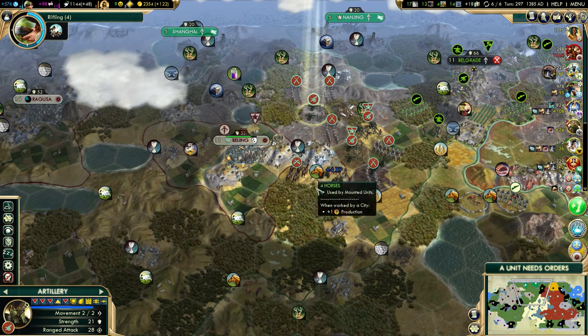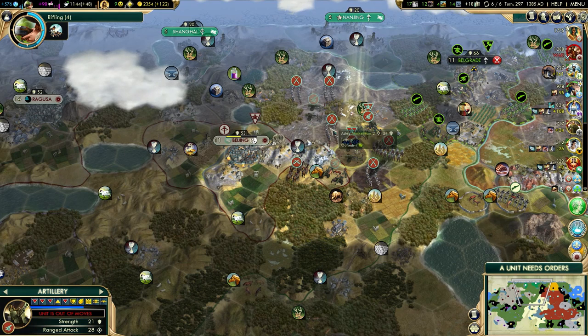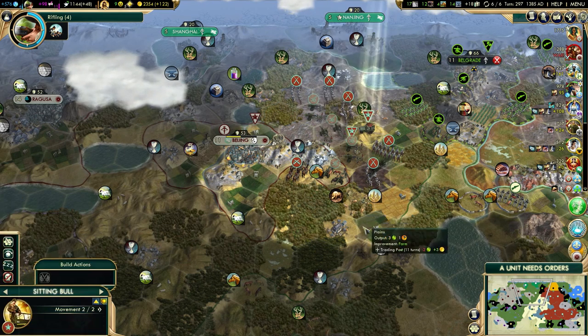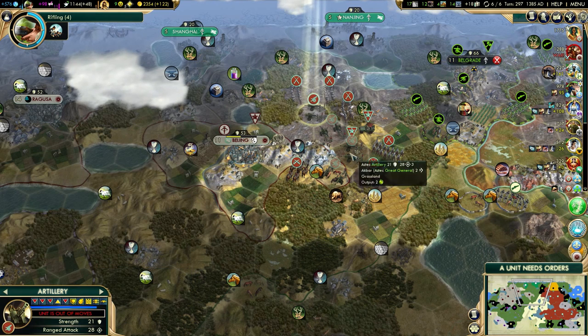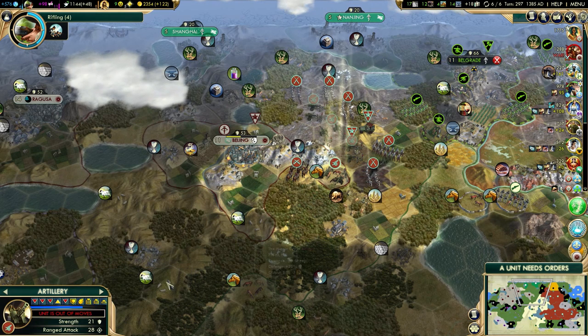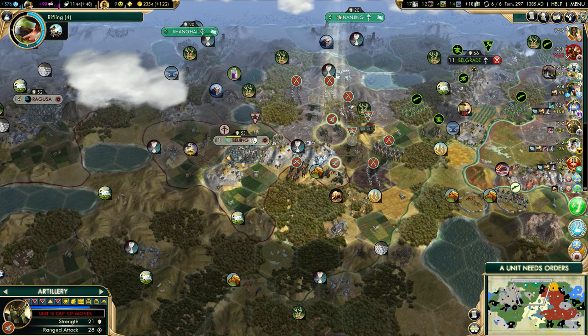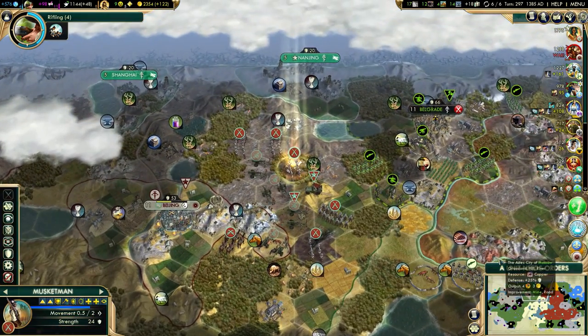Let's do this — this won't take longer than maybe two turns. Some of my artillery units are actually very close to a promotion, so I would like to get that. This one only needs one more promotion to get logistics, and I had one more with barrage three or something like that. We need 27 more experience on that one.